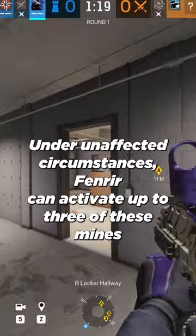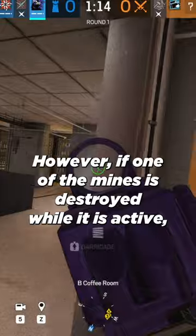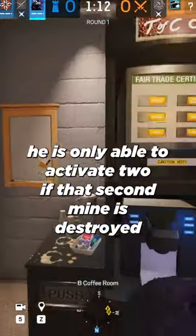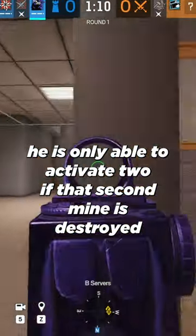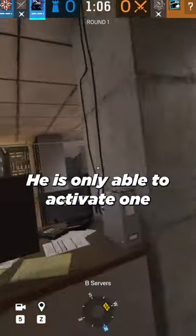Fenrir can activate up to three of these mines at a time. However, if one of the mines is destroyed while it is active, he is only able to activate two. If that second mine is destroyed while it is active, he is only able to activate one.